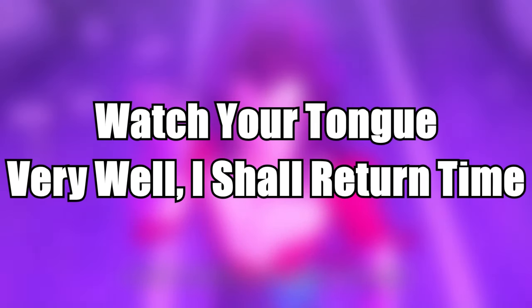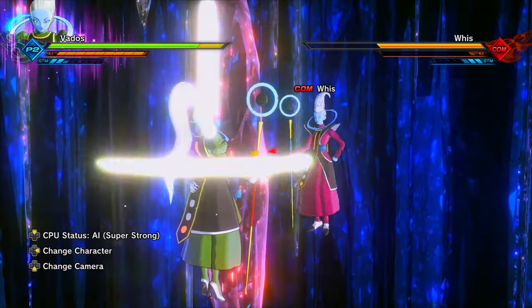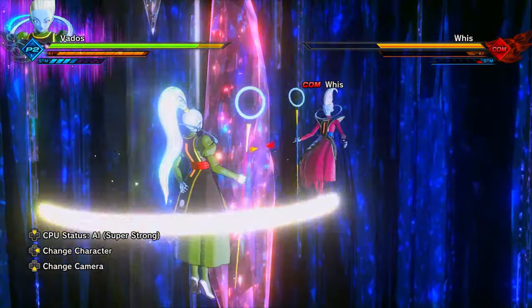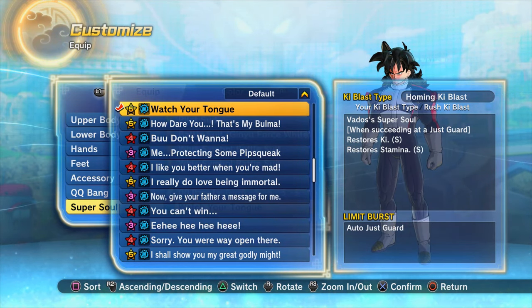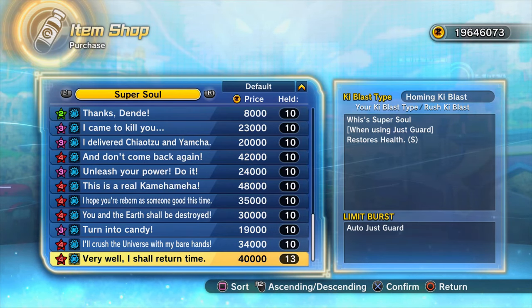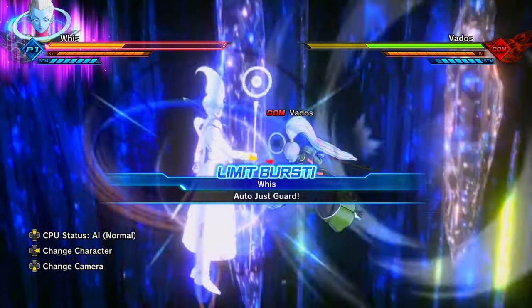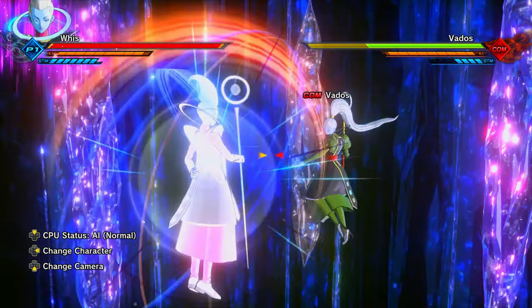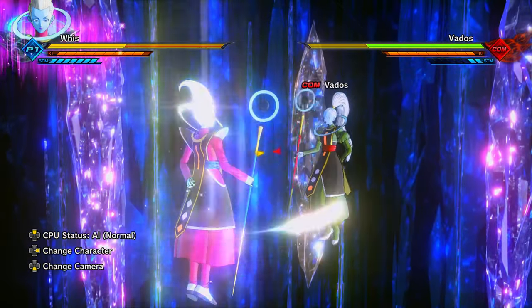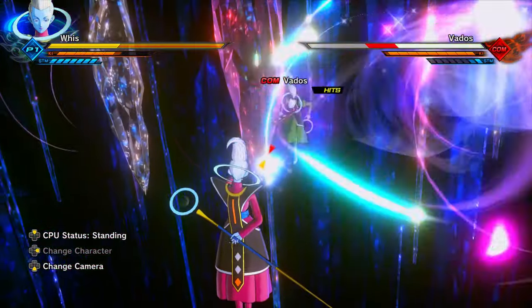Number 8: 'Watch your tongue' and 'Very well, I shall return' — the Whis and Vados super souls. These both have the same trigger: you need to get a perfect block for the limit burst to activate, with no limit on how many times. With 'Watch your tongue,' a perfect block recharges a small amount of ki and stamina. With the Whis super soul, a perfect block recharges a little bit of your health. The limit burst on both is auto perfect blocks.